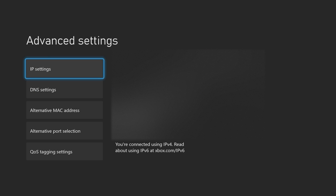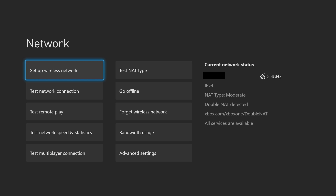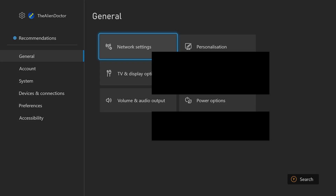Let's hit Enter, and now we should just be able to press the B button to go back. It does a quick network test, and we can see that we're all connected to the internet. If we go back into Advanced Settings, you can see the DNS we just typed in is right there. Make sure it is exactly those numbers, otherwise it probably won't work properly.